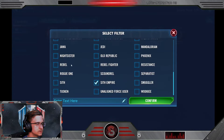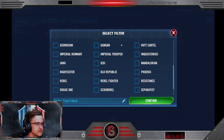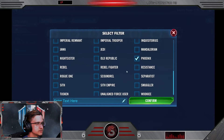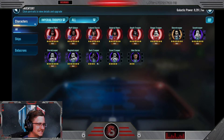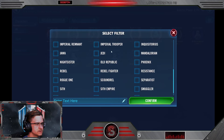What about Phoenix? Phoenix — where's Phoenix? Captain Rex not up and running yet, unfortunately. Inquisitors? Nope. Troopers? Yes, but not Dark Trooper and not Iden, so nothing much defensive there.